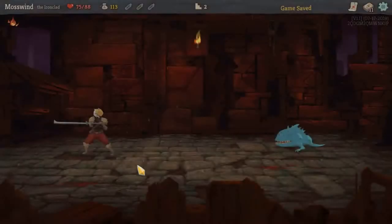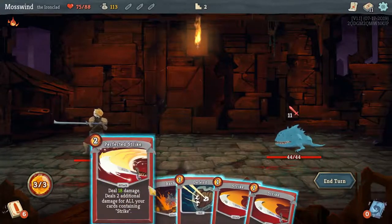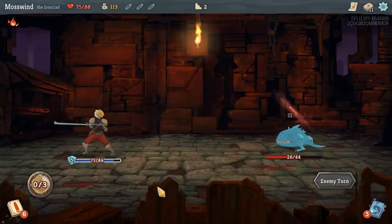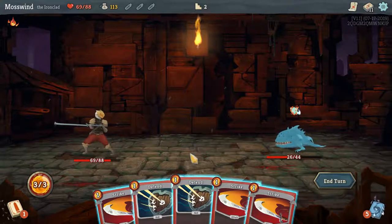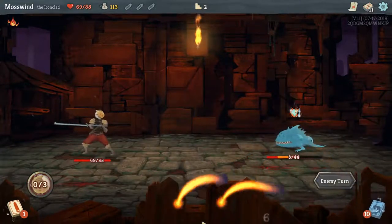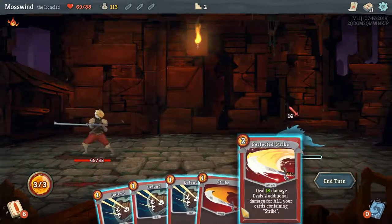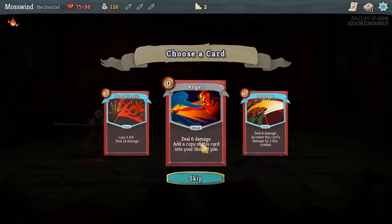We'll do another battle. These guys are pretty easy to kill — Jaw Worms. He's going to deal 11 damage, so let's defend once and Perfect Strike once. I'll take some damage — only 6 damage, which I can mitigate back. He's about to block and use a buff, so let's just strike, strike, and strike. And hopefully next turn I'll be able to kill him. Bye bye. Anger is an interesting card — it deals damage and then adds a copy of the card to the discard pile, so every time you use anger, more angers get stacked in your deck. That's actually really nice. Let's do that.